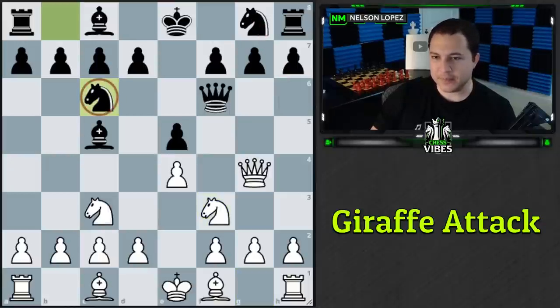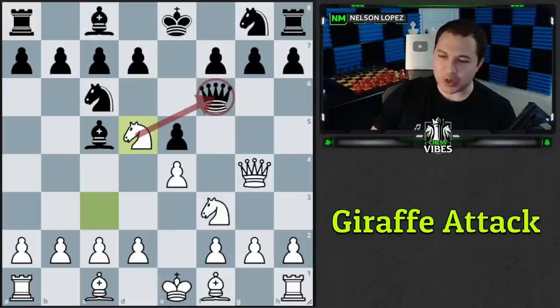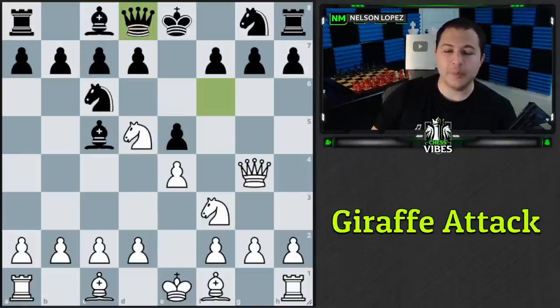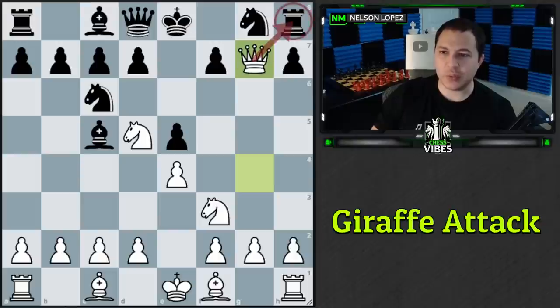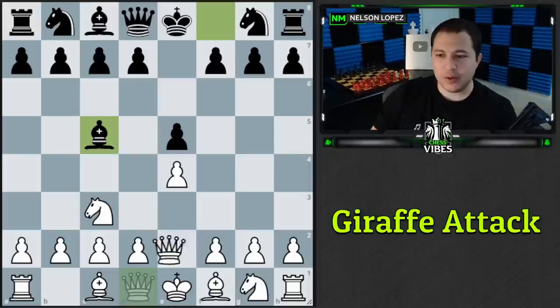Now let's talk about knight to c6. The same idea applies — knight to d5 is the move, attacking the queen and threatening the fork. If they go back to defend both threats, we simply take on g7 and the rook is trapped. This brings up an important chess principle: develop your knights before your bishops. Black broke that principle on move two by developing the bishop before the knight.